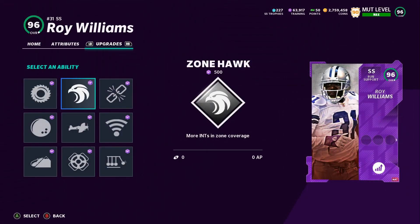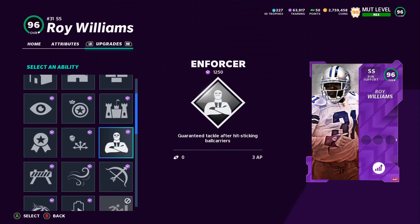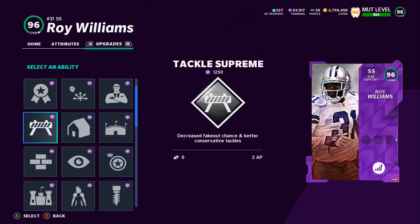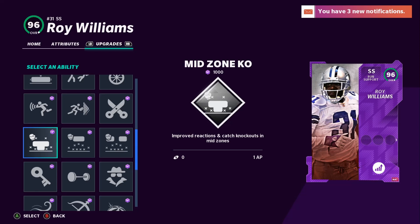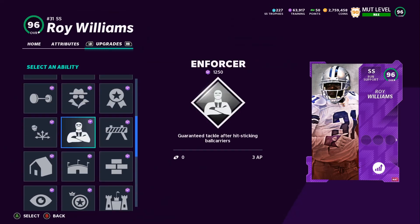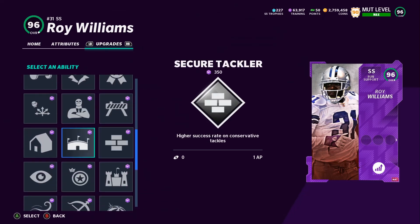Going through his abilities and X-factors real quick: he gets Enforcer — that's what I had on him for three AP. I had Mid Zone KO on him before, and he gets Deflator too. Nothing too crazy. I did put Mid Zone KO on him but I had to take it off before powering him up because his bench presses cost three AP. They need to change that. He also gets Chuck Out, Cold Line Stuff, Stress Specialist, and Mid Zone KO.